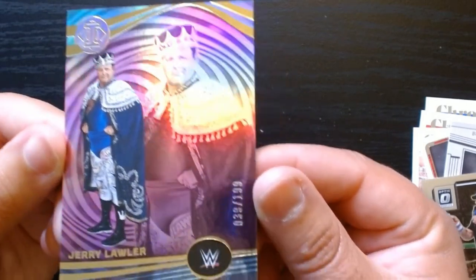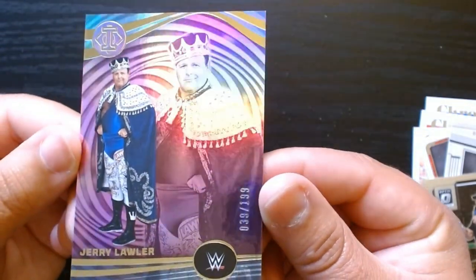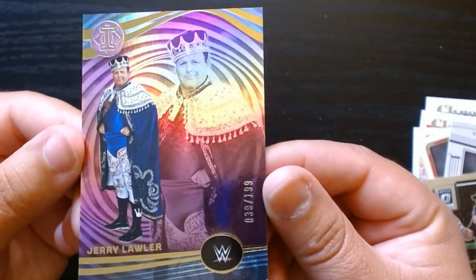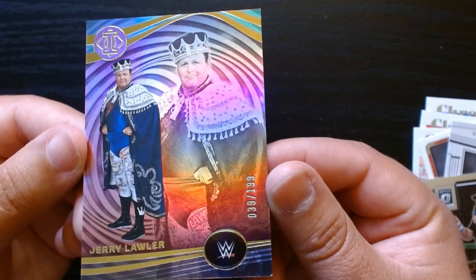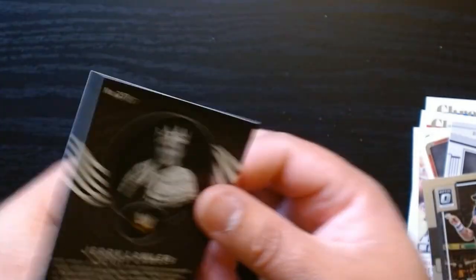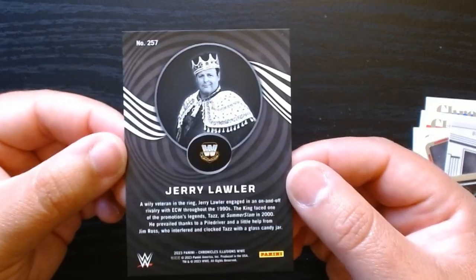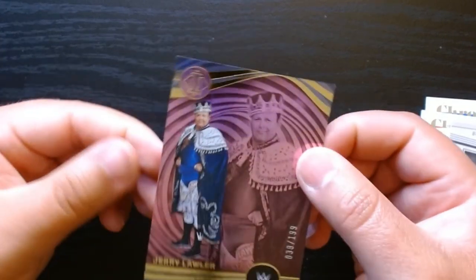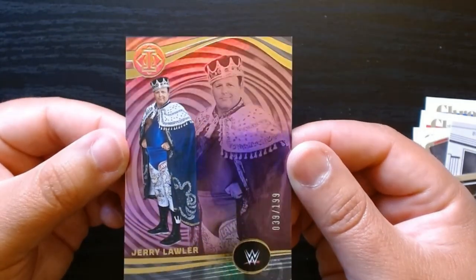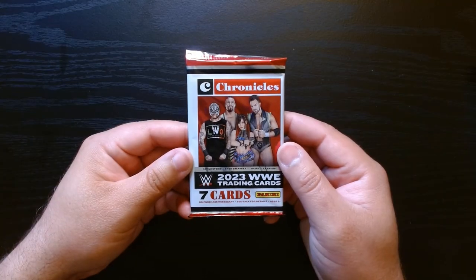On the Optic — that's pretty cool. And a Jerry the King Lawler numbered on the Illusions — 39 out of 199. That is awesome. That's why I love Chronicles — it's not the most sought-after one but you can get so much cool stuff. Jerry the King numbered, nice. Next pack, let's go.